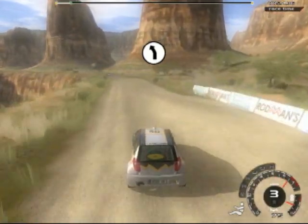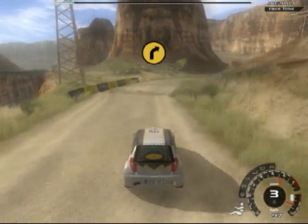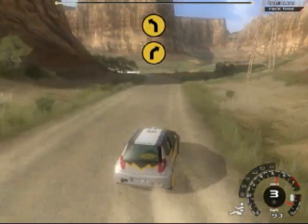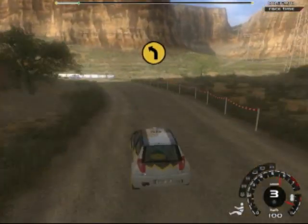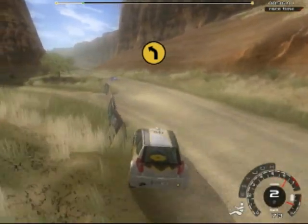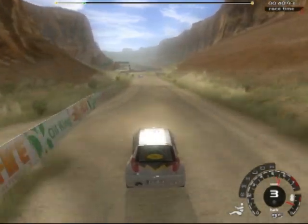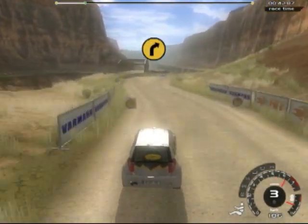We slow down and let them get in front of us again. These next corners you want to drift around — this feels amazing with the Falcon. You feel the sideways force and you've got to balance it just right with how hard you're pushing against the Falcon. It really lets you learn the feel of the car and the feel of the roads. Drifting in general is one of the funnest parts of the game.